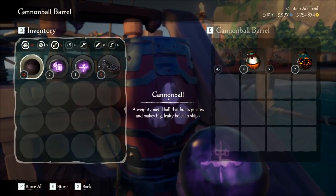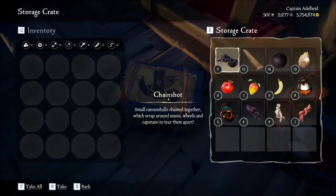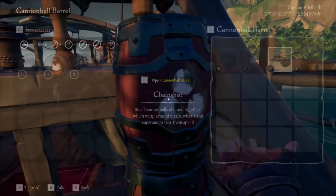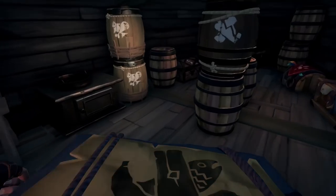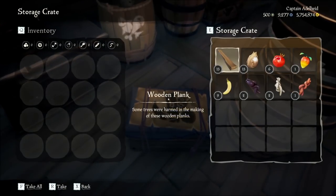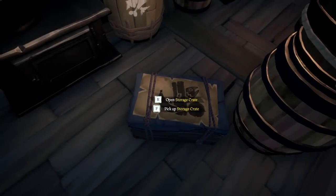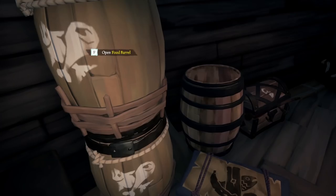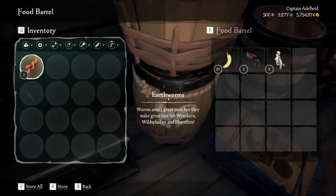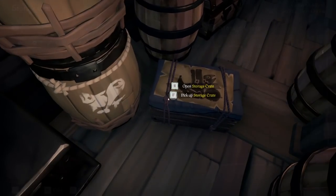Last thing on supplies: I want you to organize your barrels. Each crew will do this differently, but I like to put all of my cannonballs, chain shots, fire bombs, and blunders in the top barrel, cursed cannonballs in the bottom, good food in the top barrel, and crappy food in the bottom barrel. Having organized barrels will make a big difference in a fight because you know exactly where everything is. Also, it is super good practice to always put your supplies in the barrels — if you keep things in crates, seasoned pirates who board you will drop your supplies overboard, leaving you at a disadvantage.